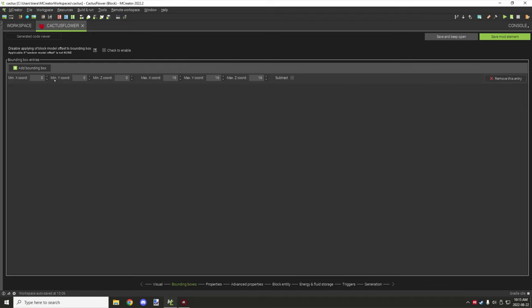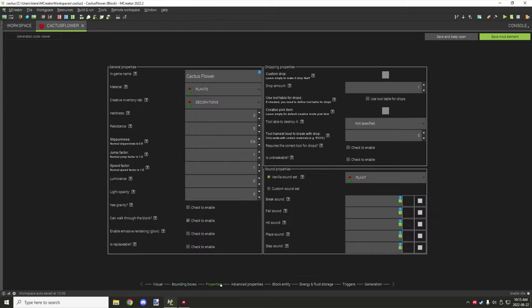For the block size you can leave that alone or change the size to 1, 1, 15, and 15 — this will match the width and depth of your actual cactus. That's just the hitbox though, it doesn't really matter too much.